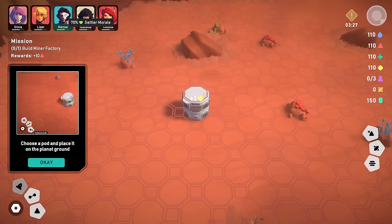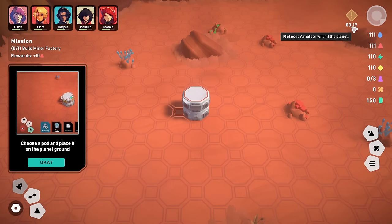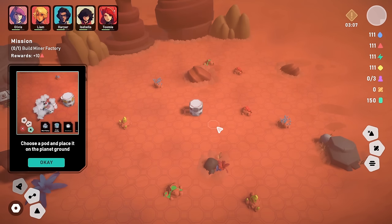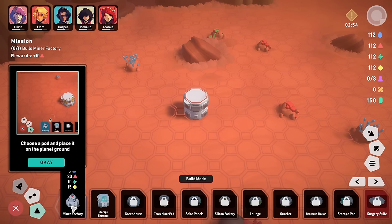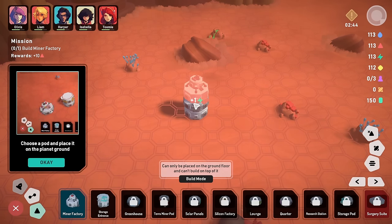I assume we can't shoot the meteor down, so let's just hope it doesn't land on our head. We need to choose a pod and place it on the planet ground — we want a miner factory. We can put it on the ground, but not on top of other things. We look for a good spot near several mining points — if we put it in the middle, it's near several resource nodes. Let's put the miner factory there.